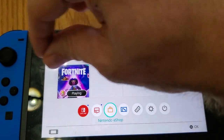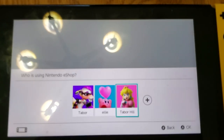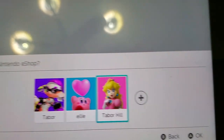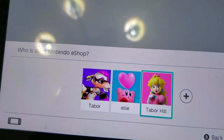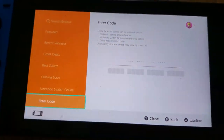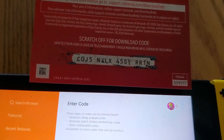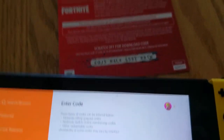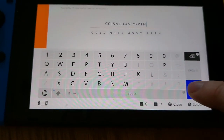I'll redeem these real quick. We scratched off the code — there it is. You go to the eShop, then you can pick who you want to redeem it on. I turned the light off so we could see better. Then you go to 'Enter Code' over here and put in the code.